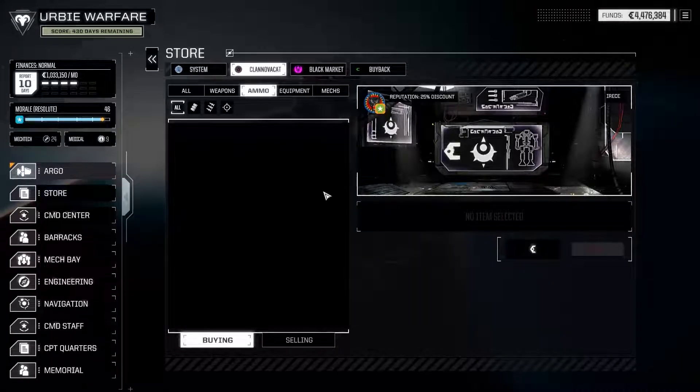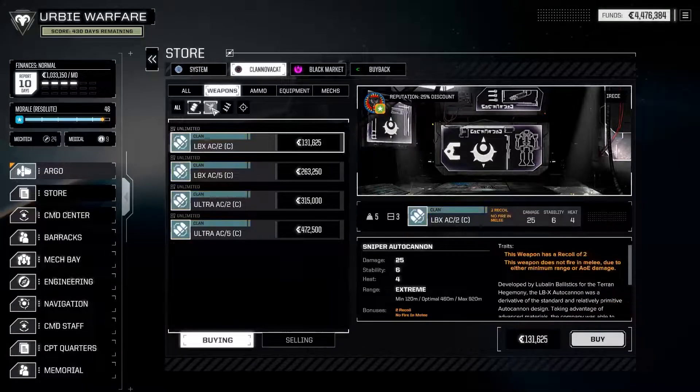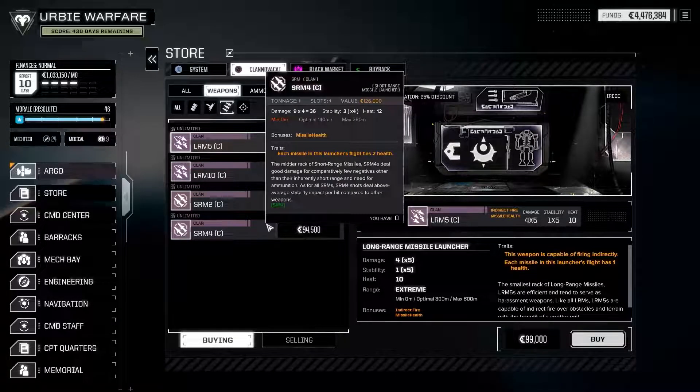Moving on to the ammunition tab — well, that's the whole ammunition tab, so you'll have to pick up your ammunition elsewhere. It's not too big of an issue though, because clan weaponry like clan autocannons and clan missiles still use standard SRM or autocannon ammunition.